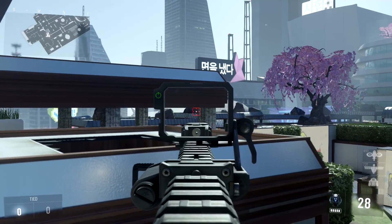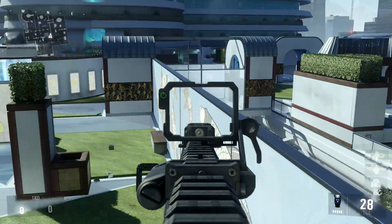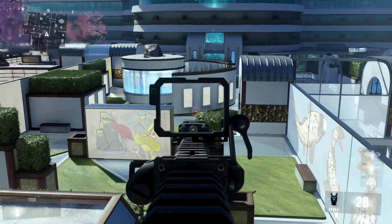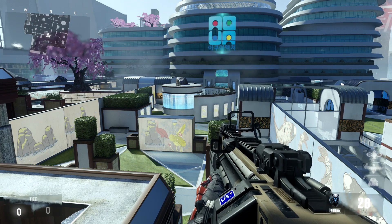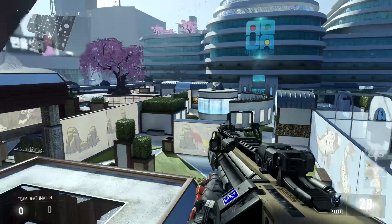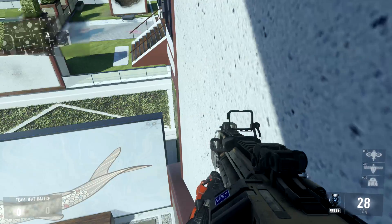Moving along this ledge a bit more, you can see all the way over to the rock garden and take out anybody on top of it. You can also see straight to that back window, more of the right side, and the center of the map. Moving all the way up top opens up pretty much the entire map — left side, middle, and right. Definitely use this spot in a one-on-one Search and Destroy since it gives full map visibility and not many people know to look up here.